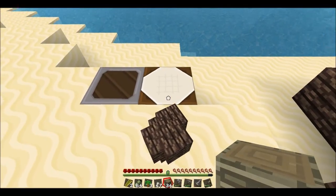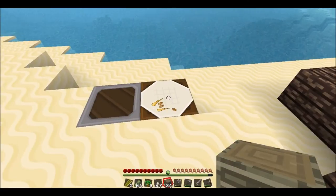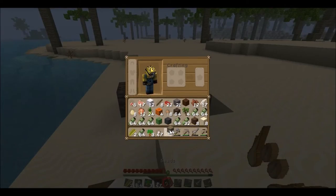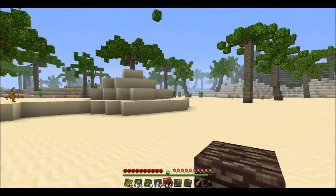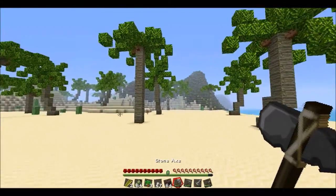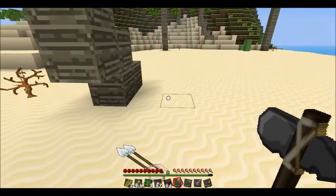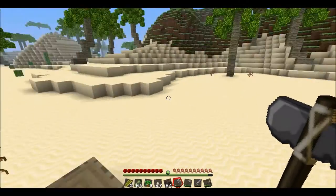Oh shoot, I can't make chests like that, can I? Let's see — those seeds aren't important. I'm gonna run over here and grab some bones and stuff. Got that arrow too.